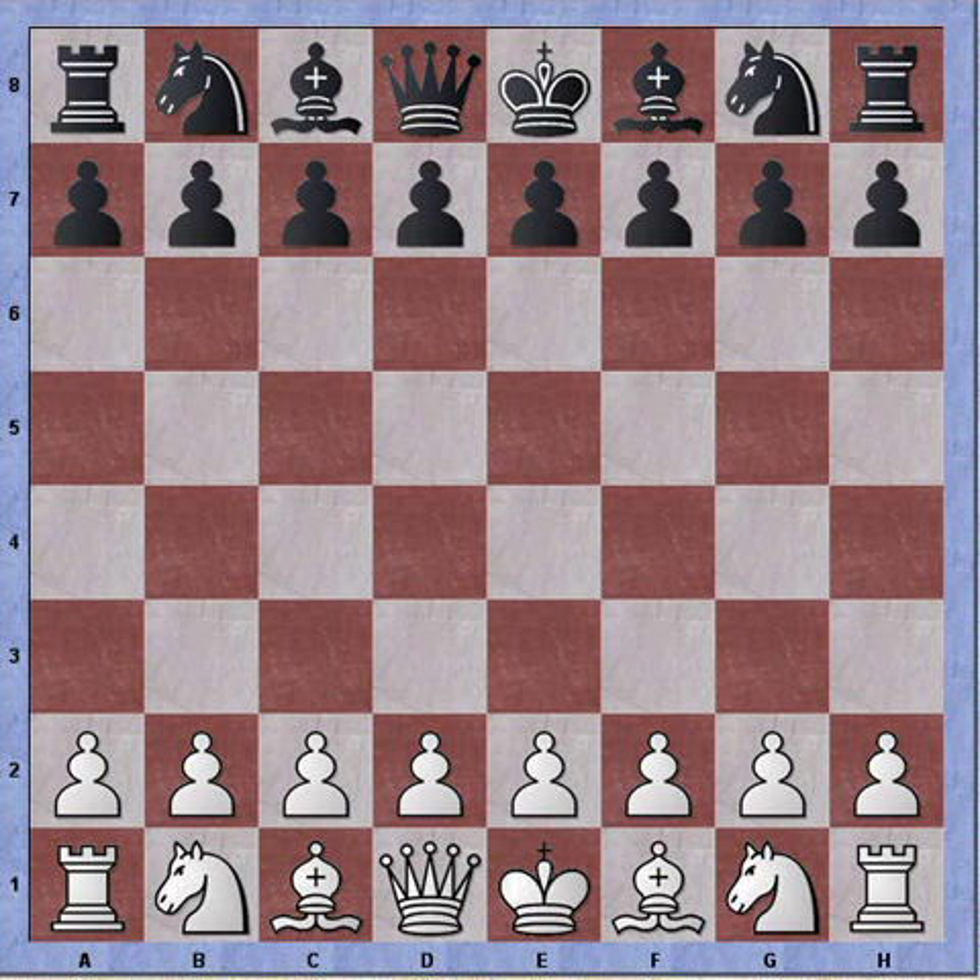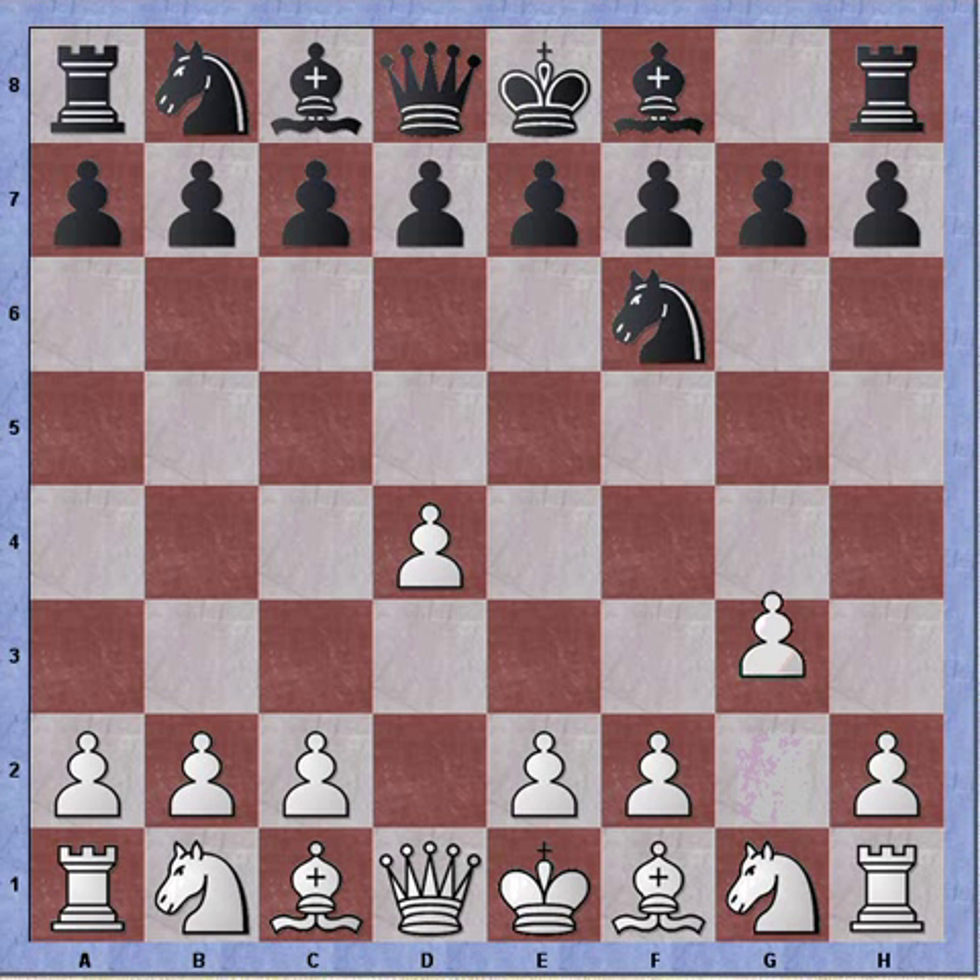Hi everybody, this is Bastian and today we're going to take a look at the Bullfrog Gambit, sometimes called the Gibbons Gambit. The Bullfrog starts out with d4, so we're seeing a queen's pawn opening, then knight to f6, and the Bullfrog Gambit is g4, sacrificing this pawn. This looks like very incoherent play — black can immediately take the pawn and it doesn't look like there's immediate compensation for white. So what's the point of the opening?